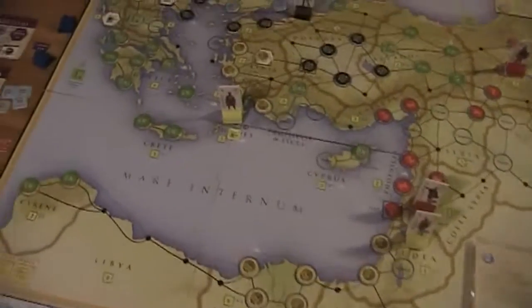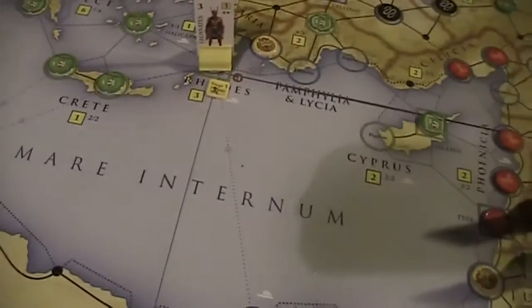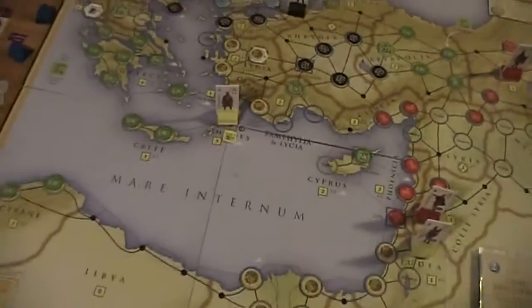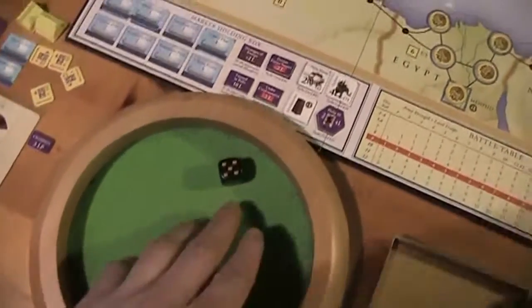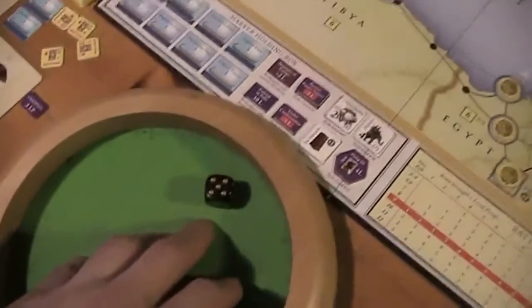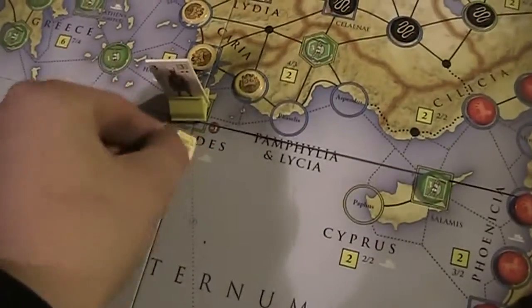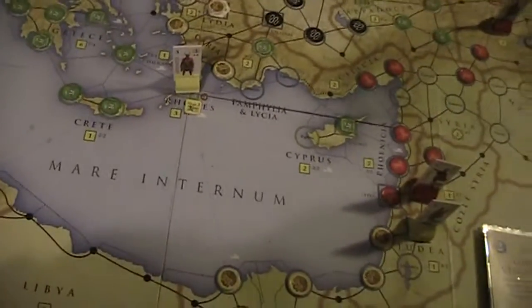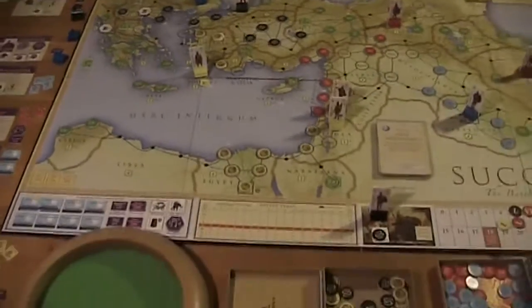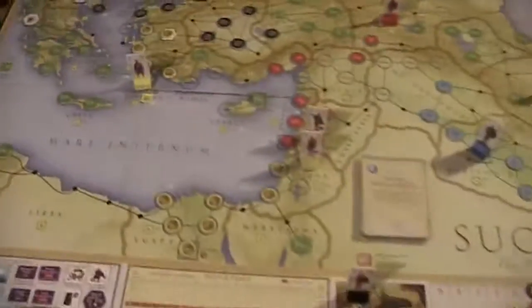Then this guy will activate Leonatus and do the siege again — two points is just enough for one attempt. That's a five, minus one, that's a four. So Rhodes takes another hit. One more siege point — and the island falls. That is pretty valuable — it gives me three victory points and a fleet.